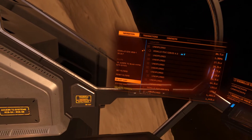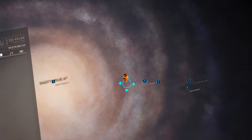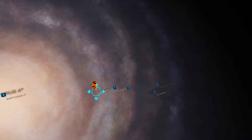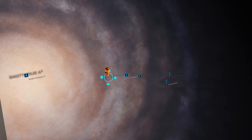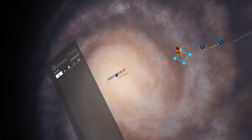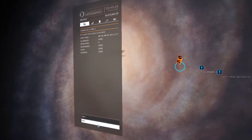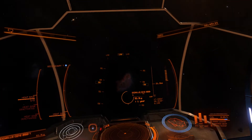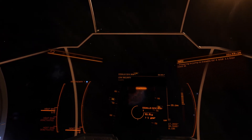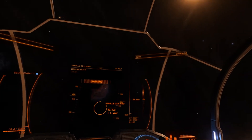In terms of where I am in the grand scheme of things — I started from Kalschpoos, headed up to VY Canis Majoris, then over to the Cat's Paw, then over to CL Primus 3, and I'm now roughly halfway between where I started and the centre of the galaxy, which is my destination. Version 2.2 also presents me with a security status readout and the class of the star I'm heading to, which is great for exploration.